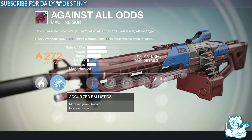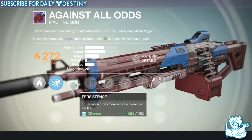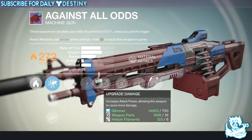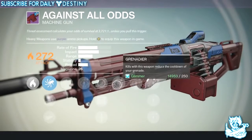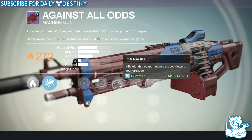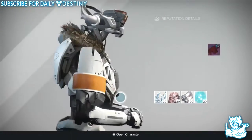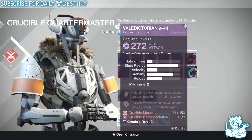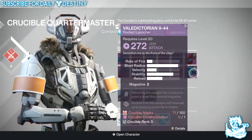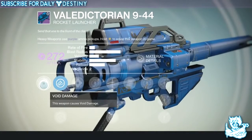Next is 'Against All Odds,' a solar machine gun. It's got Actualized Ballistics, Linear Compensator, and Fuel Choke, plus Persistence — more accurate the longer it's fired — five damage upgrades, Single Point Sling, Field Scout, and a grenade perk that reduces grenade cooldown. Not really feeling this one to be honest — it'll probably be one of the last ones I buy.